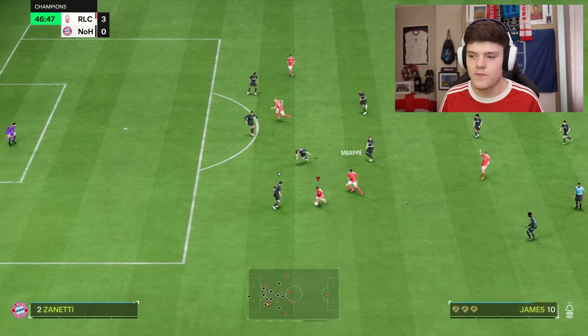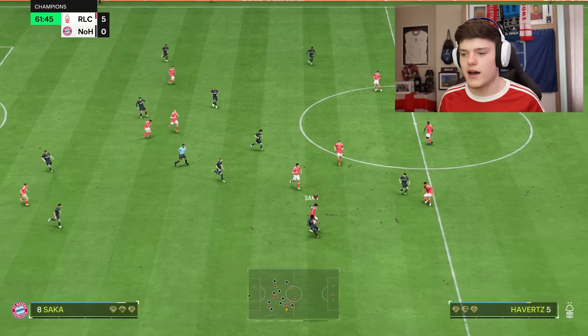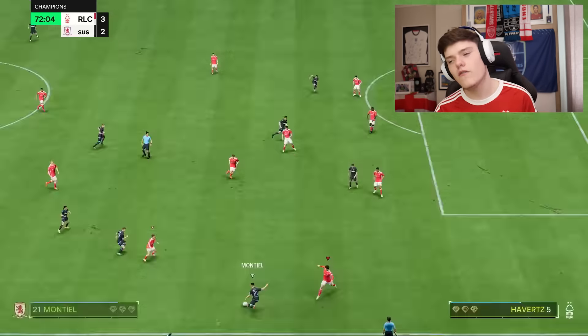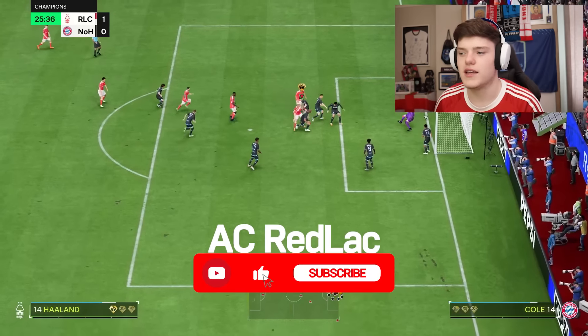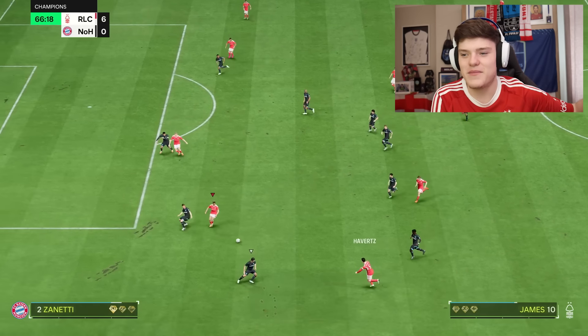Finesse — green hits the bar, unlucky. Into Lauren James on the other side — elastico, green finesse, goal. Havertz winning it up high — step over, into Lauren James, green finesse. It's so overpowered and it's so meta. I know you don't like it when I'm doing all these but what can you do? It's the best way to score. Because of this formation's amazing player positioning we're all inside — get that finesse. Again we have a finesse, keeper saves out for a corner, and we just score the corner. The finesse is so overpowered — if it doesn't go in, it's going out for a corner, or hitting the bar, or skying it by accident.